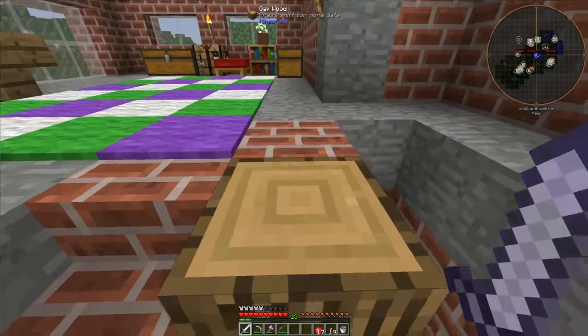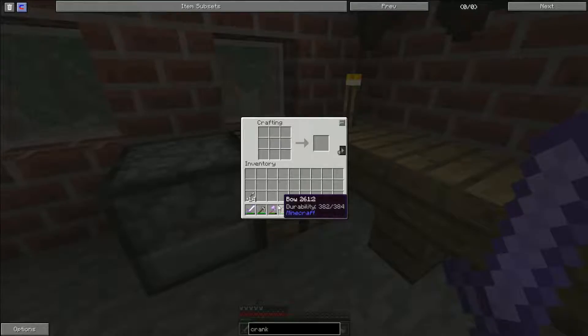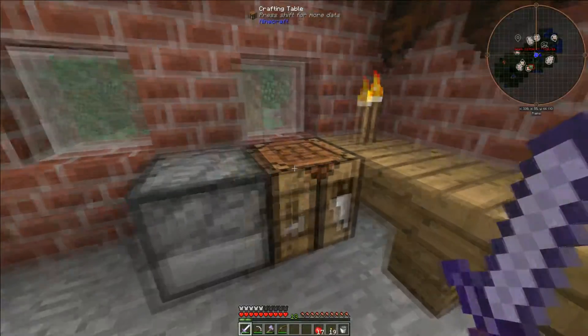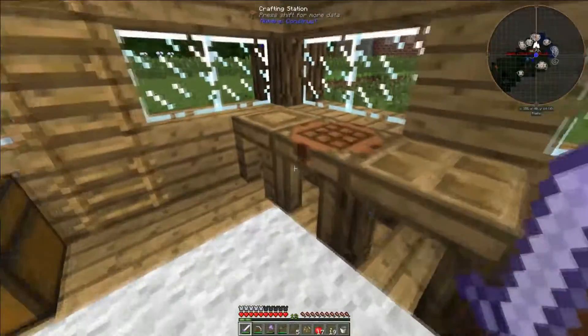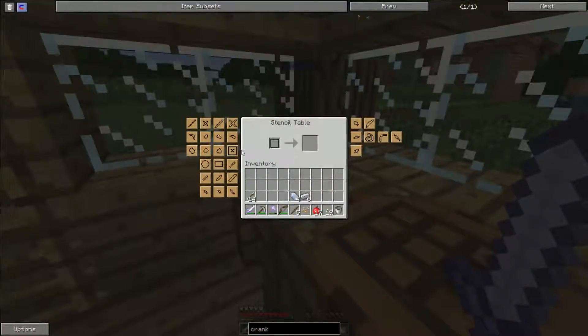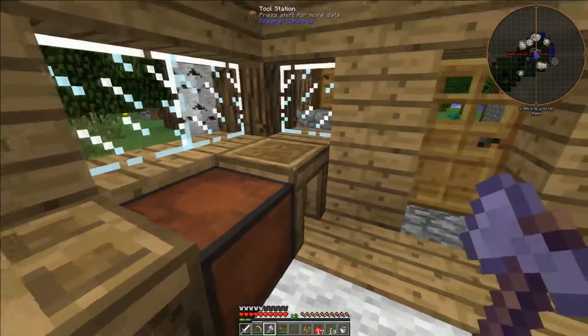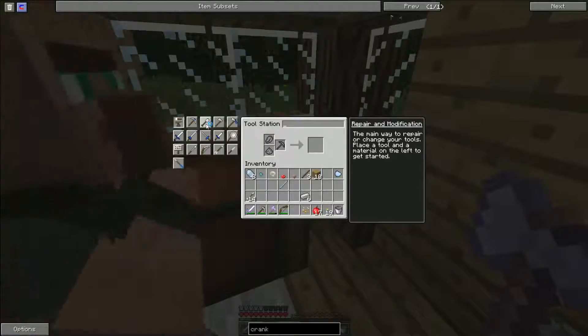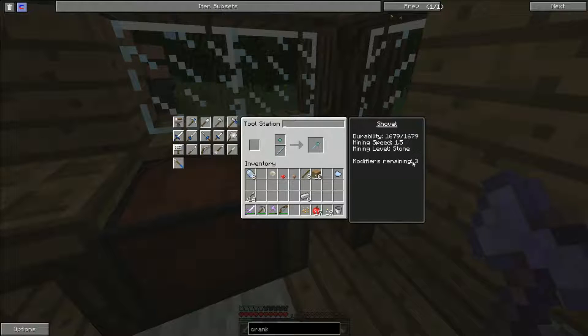Today I think we're going to start our small tree farm. Which means that we're going to need a shovel. Do we have a shovel pattern here or a slime shovel head? We'll come over here, choose a shovel, go with a slimy head. I'm going to insert this. Good durability. Looks like a slime shovel.